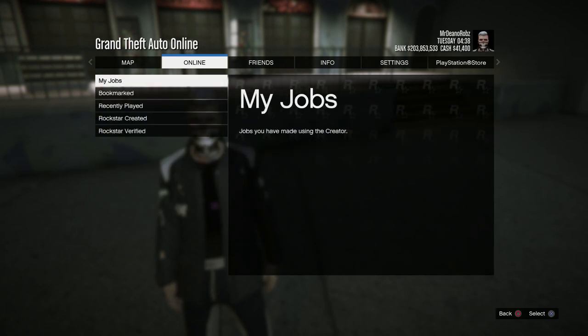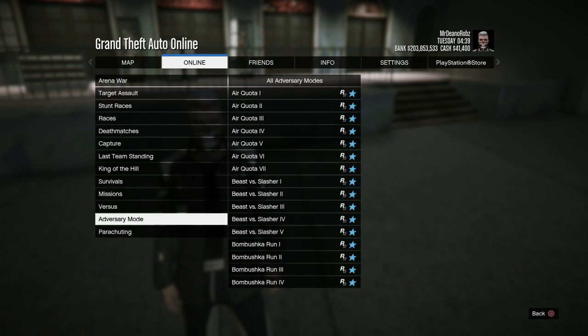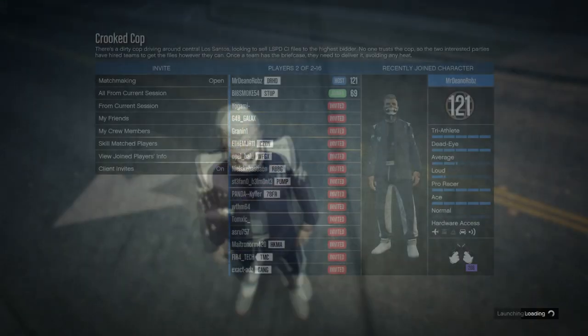This is what you should look like once you've done the Beth glitch — the two-consoles glitch, whatever you want to call it. When you spawn online, go ahead and host up a Crooked Cop mission and set it to Player Owned Clothing.